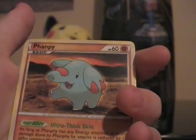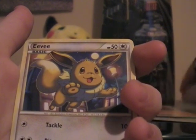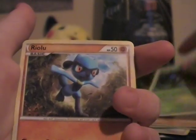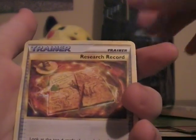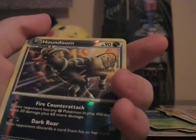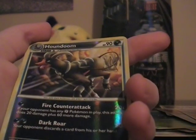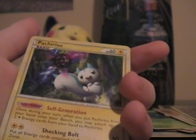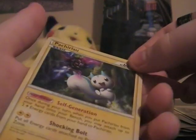We start off with a Teddiursa, Fampir, Eevee, Hitmonlee, Tangela, Riolu, Research Wrecker trainer, Donphan. Reverse holo is a Houndoom — really need that card to complete the deck. My rare is Pachirisu, and it's also holo. Sweet — getting more holos.